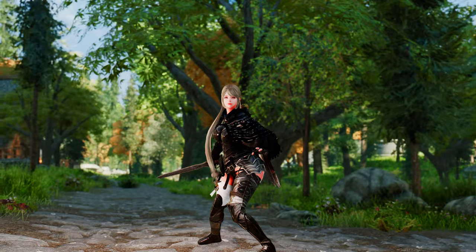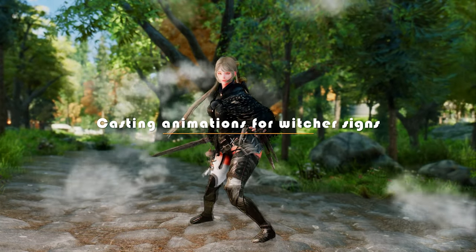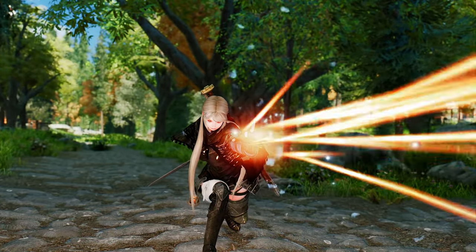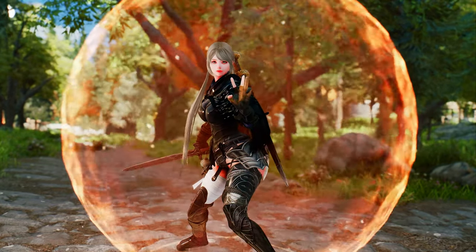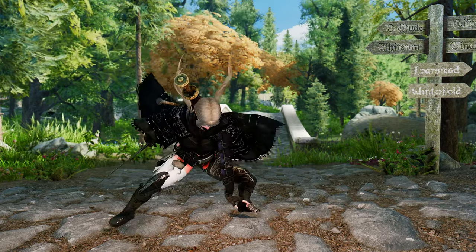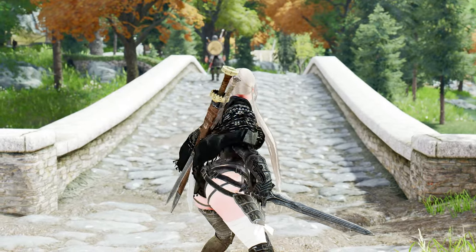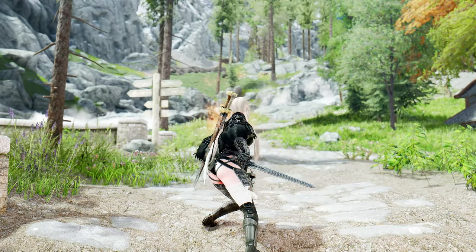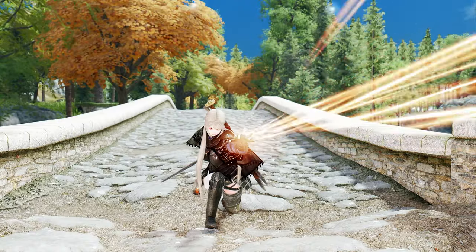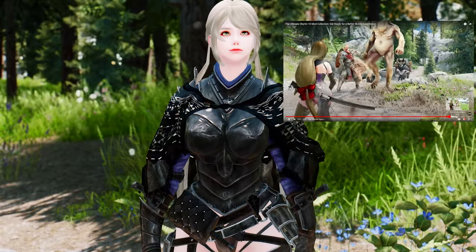If you're a fan of the Witcher series, you know how important the Witcher Signs are in combat. With this mod, you can enhance your gameplay experience with unique casting animations for each sign. Each spell has its own unique casting animation with gesture movements that match the original game, adding an immersive touch that makes you feel like a true Witcher. The replacement animation will only appear when your left hand is equipped with signs, so you can still hold a sword in one hand and a sign in the other, just like Geralt. The fingers are animated as well, giving it a realistic touch. Note that this mod only adds animations to the Witcher Signs mod — check the linked video for more details.